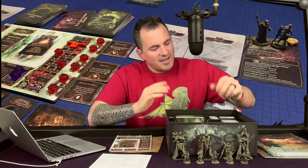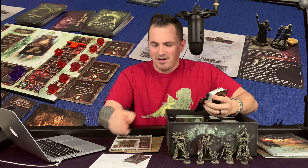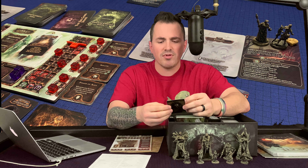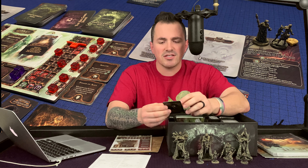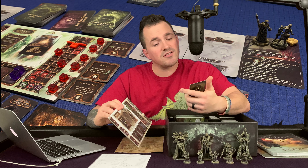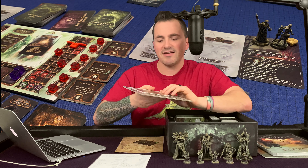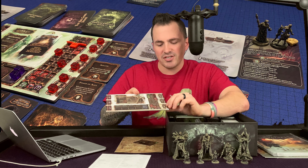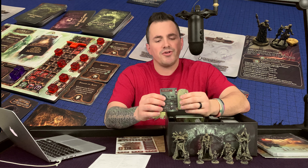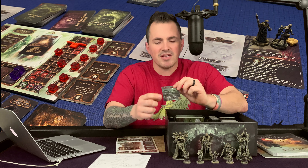The second reason to buy Tainted Grail is its very unique combat system. On the monster card you have keys that match up to attributes on your player board. For combat you're using aggression, courage, and practicality; for diplomacy you have empathy, caution, and spirituality. When doing a combat encounter, your own cards come up next to the monster's and you try to match up with those keys, which allows you to deal damage.